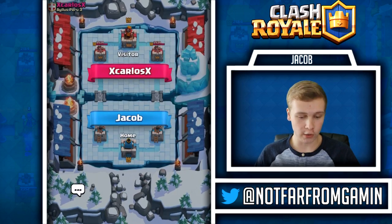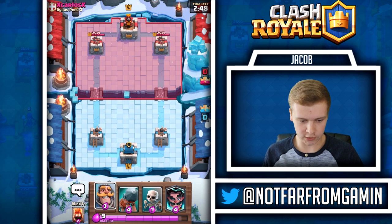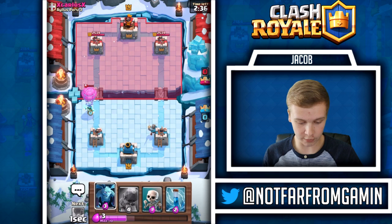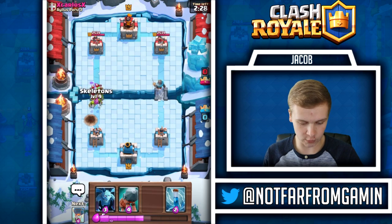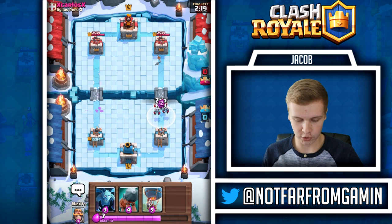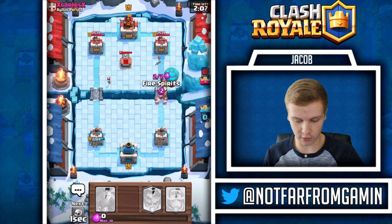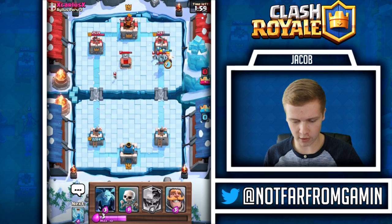We're going up against Carlos and he is crying already - let's give him a thumbs up to cheer him up. Let's go knight in the back to see what he's got. I could have just gone electro wizard right there because I'm gonna have to place it anyway - hopefully he doesn't freeze. Let's go skeletons to take care of it. Let's zap right there to get rid of that. Battle ram's gonna connect, fire spirits gonna connect, he missed my barbarians which is weird and we take all that out.